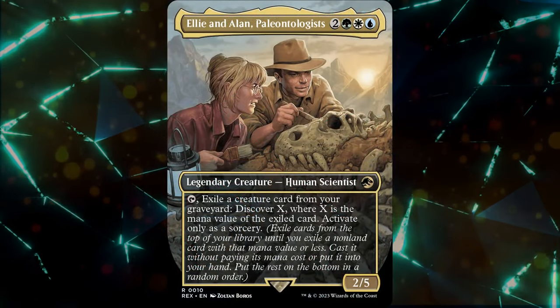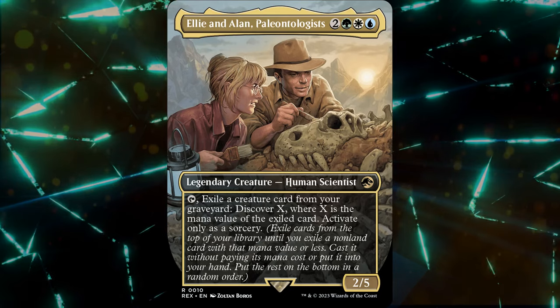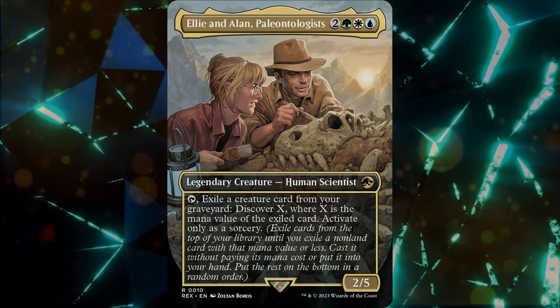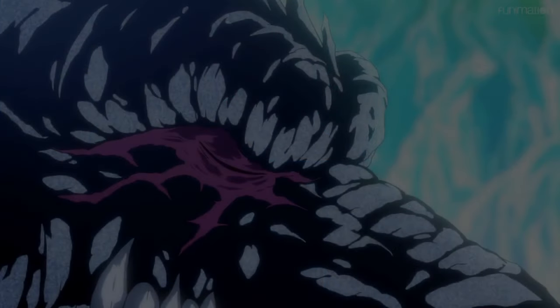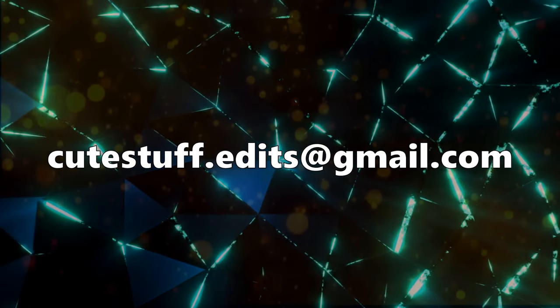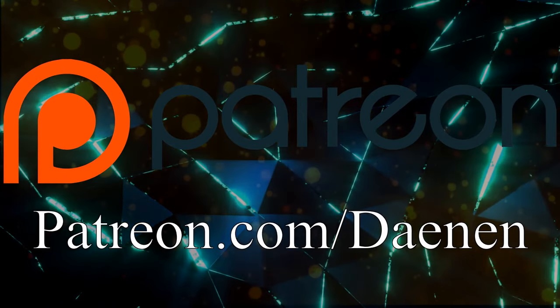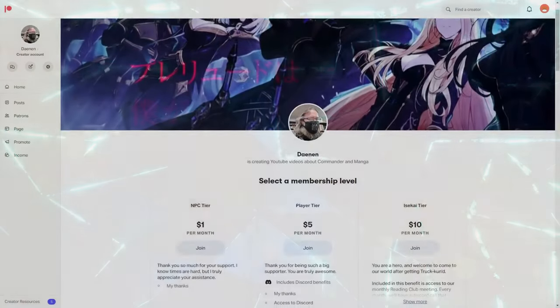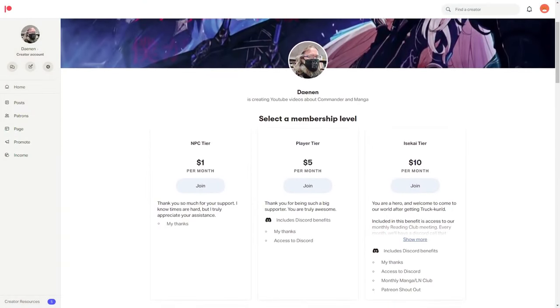Are you building an Ellie and Alan Paleontologist deck? What theme did you go with? Leave a comment below. Thanks for tuning in. Once again, a huge shout out to Matter of Cute Stuff — I couldn't make these videos without her. If you'd like to hire her to edit your own videos, she can be reached at cutestuff.edits@gmail.com — link is down below. If you're looking for ways to support the channel directly, you can head on over to patreon.com/danan. For only $25, you too can have a commander video built at your request.